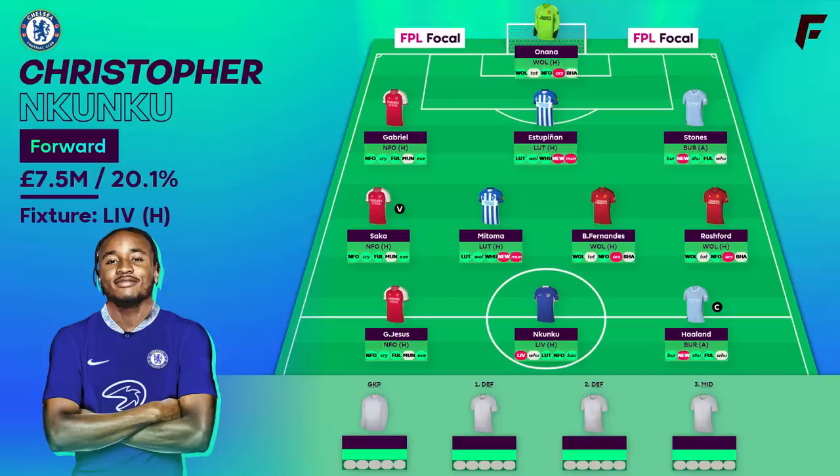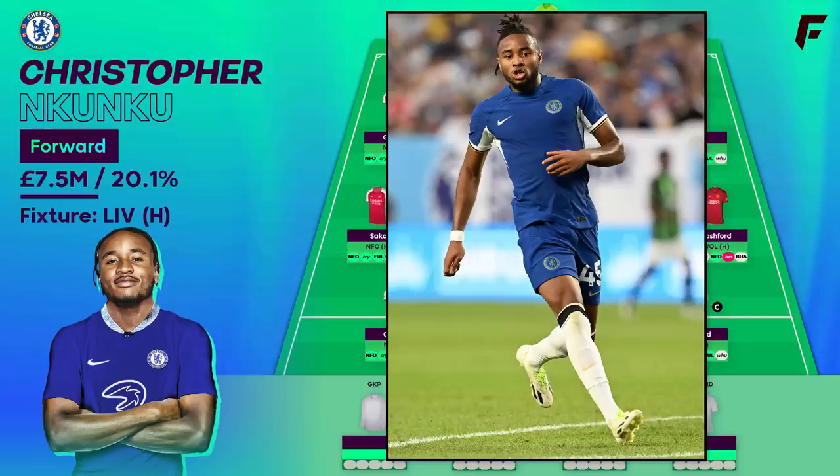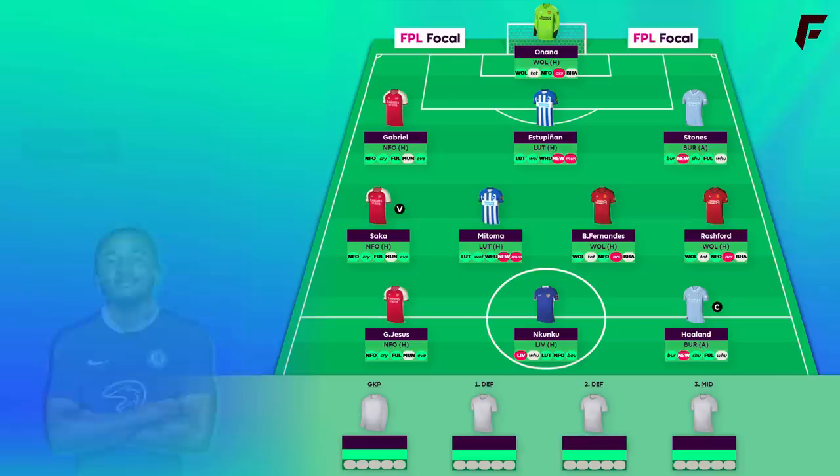Nkunku is having a really good preseason with 3 goals — a goal every 81 minutes. A really exciting signing for Chelsea, as is Jackson, but it's Nkunku who's the favoured one in the template. I think there could be games where Jackson doesn't start, while Nkunku should be nailed, so I'm in agreement — despite Jackson actually having a better preseason so far. Nkunku is also potentially on pens for Chelsea. Going for Nkunku over Jesus in the front 2 works well, as you'd inevitably want to sell Jesus for Nkunku around GW3 when Chelsea's fixtures turn incredible, starting with Luton at home — so instead you could run double Arsenal mids and save that probable booked-in transfer.